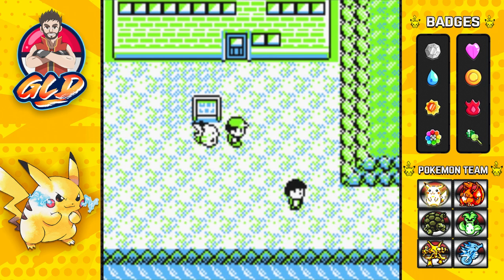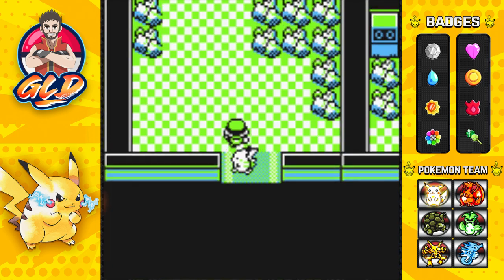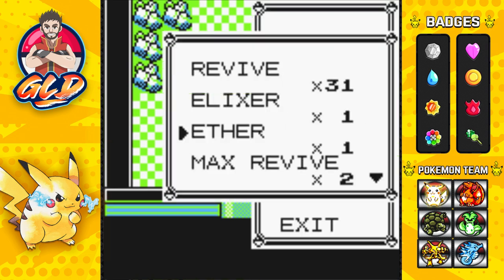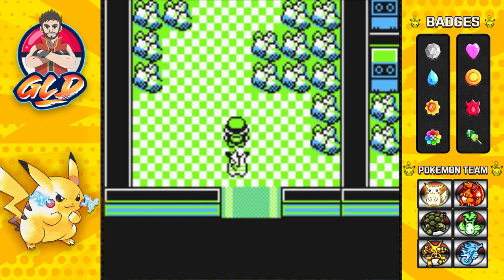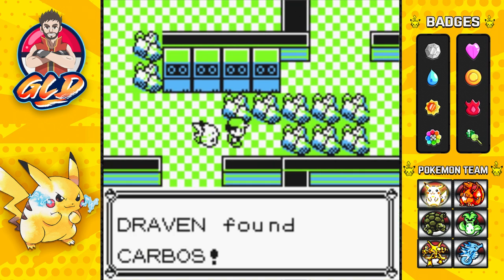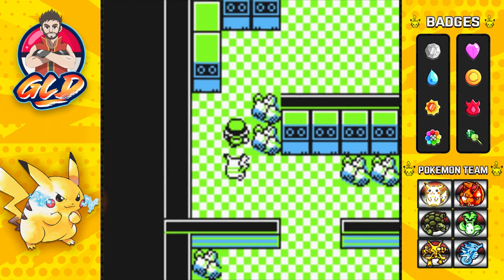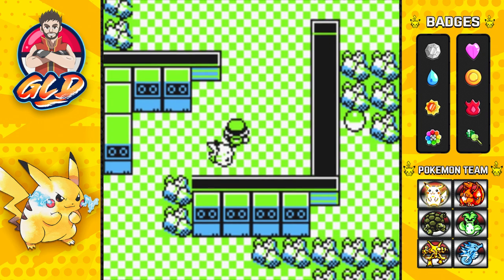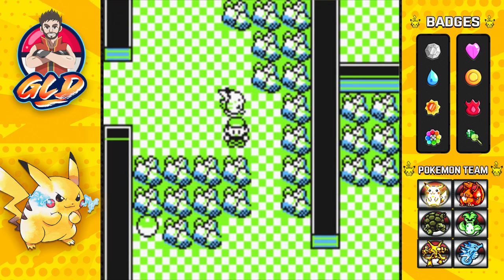Now, another thing: this is the Power Plant, so make sure to make some space in your bag because you will be finding some items here. Let's go ahead and put on a Max Repel because we do not want to get attacked by any of these Pokemon. If you're thinking about Electabuzz - no, you cannot capture them here in Pokemon Yellow. Those non-evolved rare Pokemon cannot be found here.